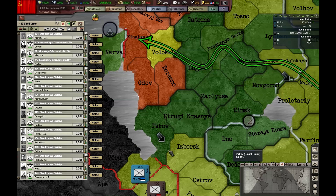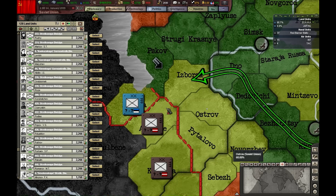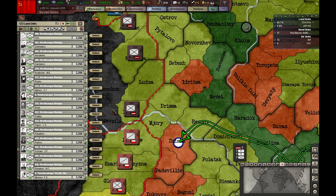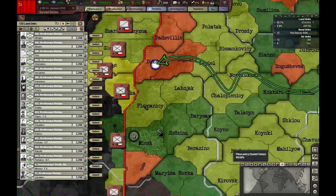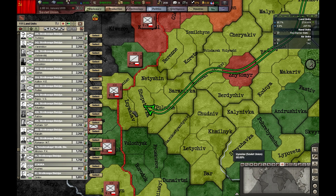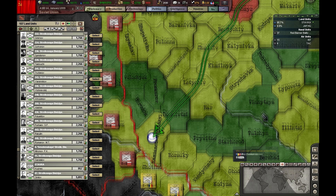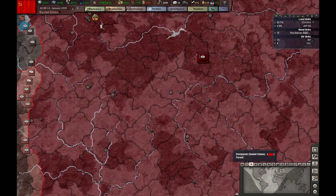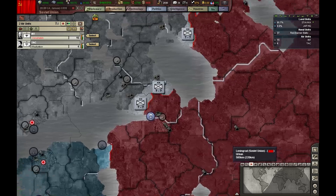Turn to Leningrad — I want to amphibiously invade from here. I'm going to put some divisions on this border. Time to see where the supply is going and if I need to improve it. I'm going to bring these fighters to the border near Leningrad.